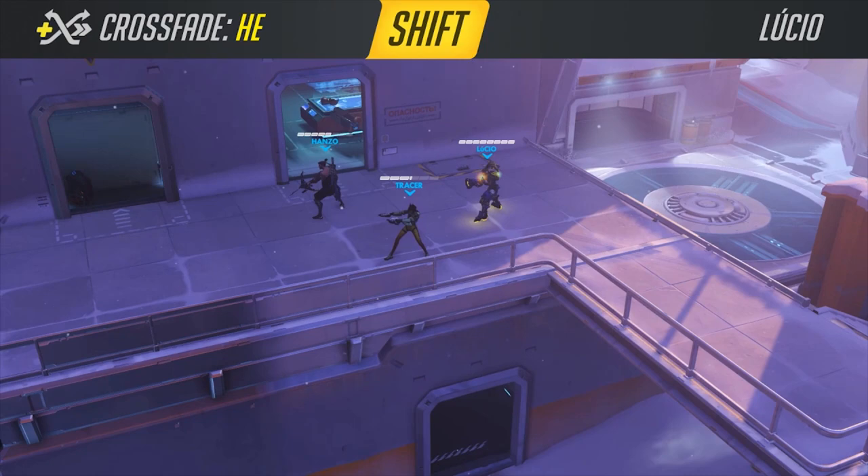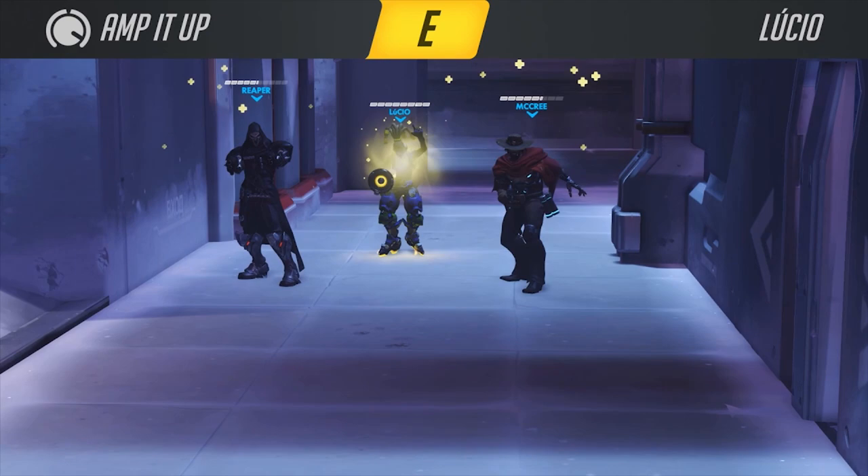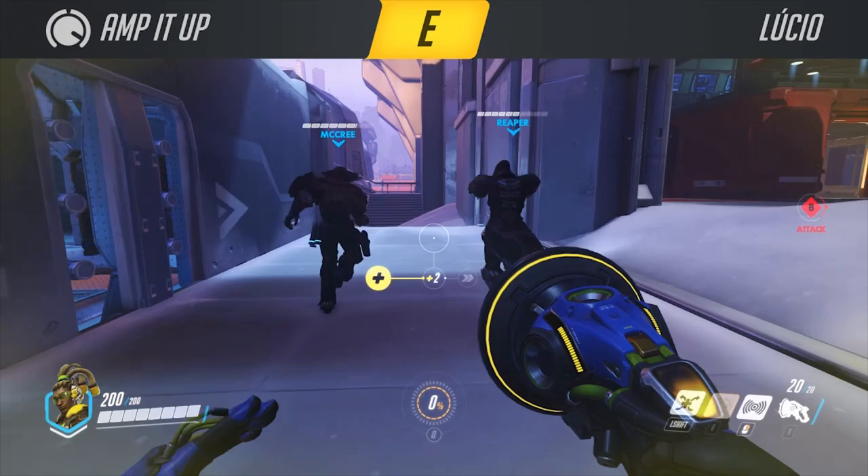This means that as a Lucio player you will constantly have to decide whether or not you need that extra movement speed, or whether or not you want to be healing up your allies. His E ability is called Amp It Up and it basically makes Crossfade, the shift ability we just talked about, even more powerful, so you can heal even more or you can get even more movement speed for you and your allies.